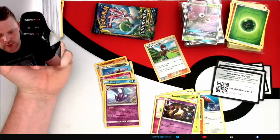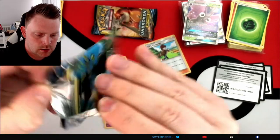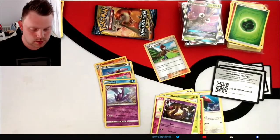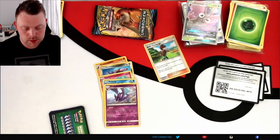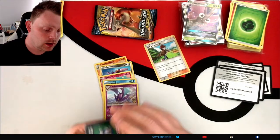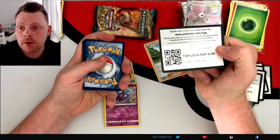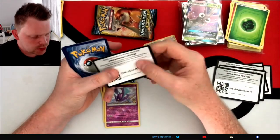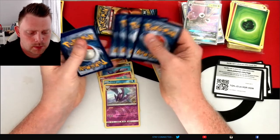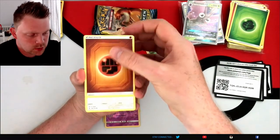I am using the KMC sleeves for my GXs and rare secret holos — things like that. For my normal reverses I just use standard ones and don't use pro ones. For my hollows I normally use a KMC as well. I also use top loaders. I actually had a bit of an issue with the top loaders I was using the other day — they kept splitting. Must have been a manufacturing problem. When I was trying to put the cards in they were coming away at one side.